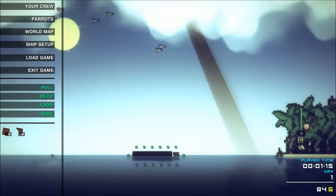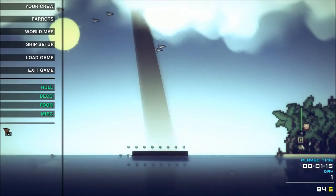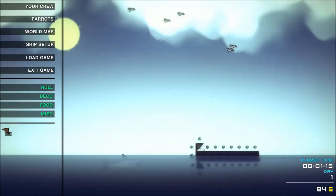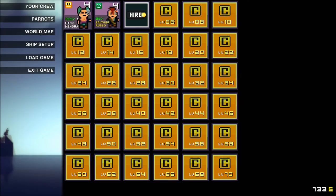Once you get your crew set up, you want to start making your ship. There's a ship builder built into the game — not really advanced, but some basic things you can customize. Not a lot on your very first ship, but as you venture further into the game you do have quite a bit of customization options and can really make it pretty cool.